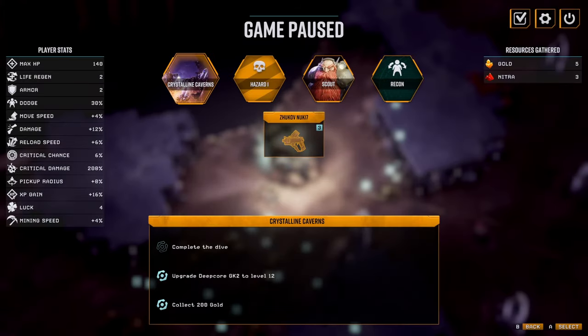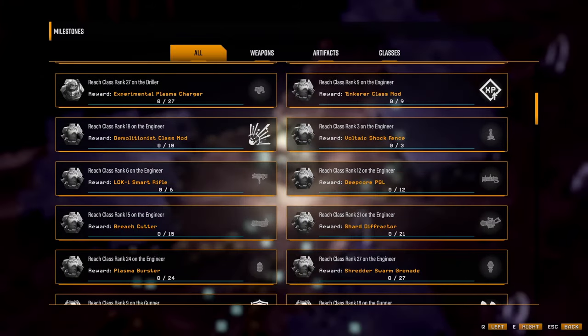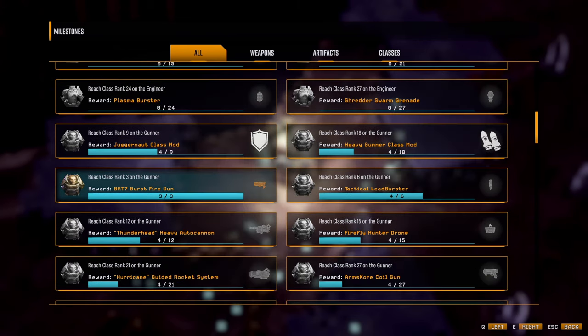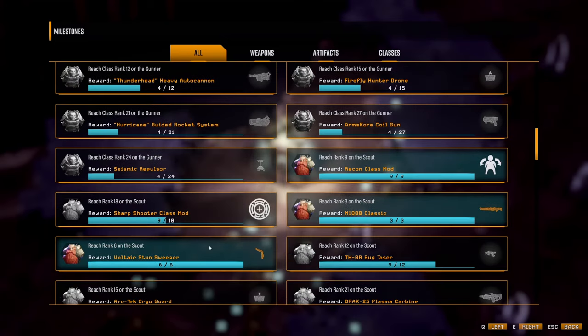One thing I do notice is I can't actually see what missions I'm actively going for. I'd have to go through what these all are basically. I'm trying to remember exactly what I need to get to. Ranked 18. Ranked 9 on the gunner. 6 on the gunner, 12 on the gunner. Scout, scout, scout.